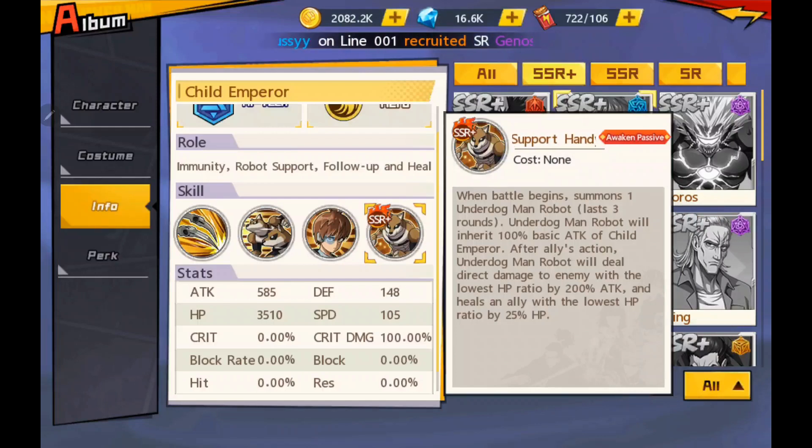This character is definitely not a must-get SSR Plus — let's just say that right out of the gate. But what happens if you don't have, say, ATT and you need a primary AOE DPS? If you want to use him for that, due to his follow-up, his heals, and his buffs, he does have usability for quite some time in the game and is not a bad consideration if you need that for your team. It really depends on what you're looking to do as the SSR Plus releases continue, and maybe this is the right choice for you.